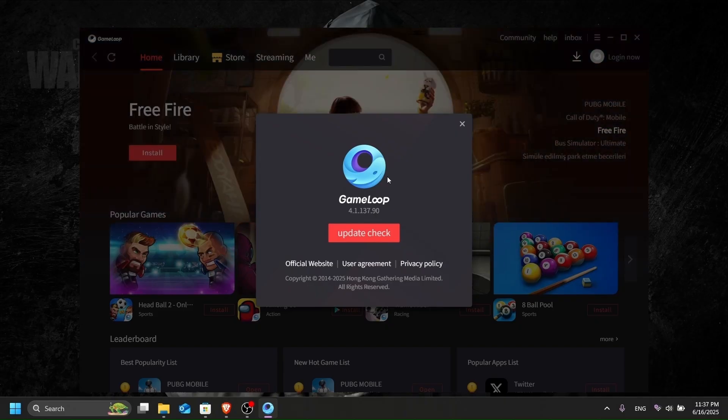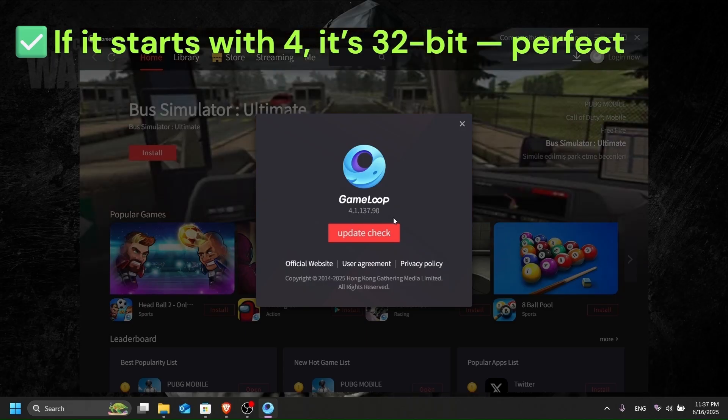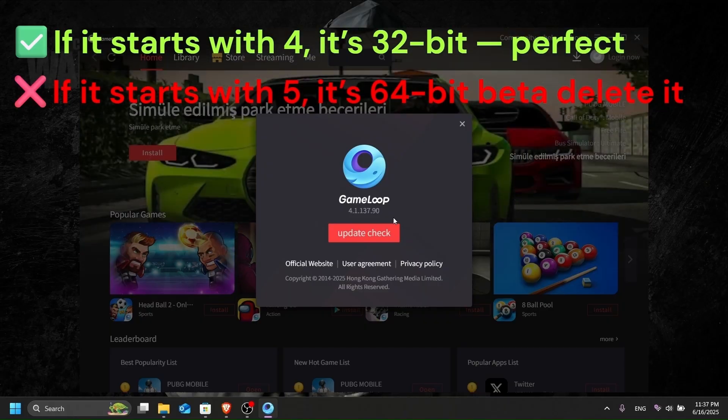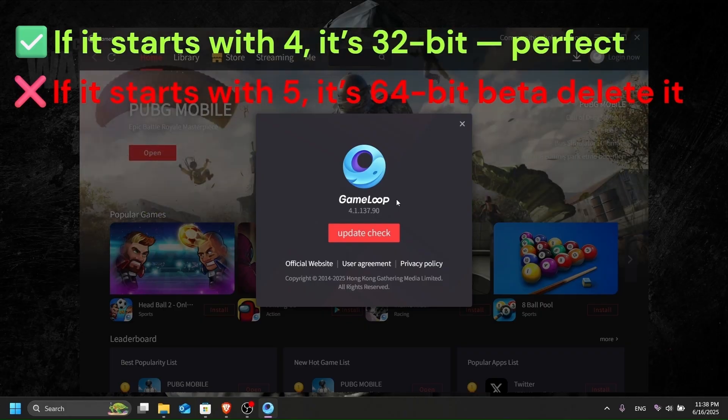Look at the version number at the top. If it starts with 4, it's 32-bit — perfect. If it starts with 5, it's 64-bit and in beta, so you should update it and install the 32-bit version instead.